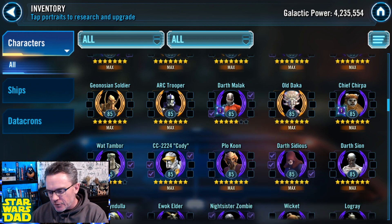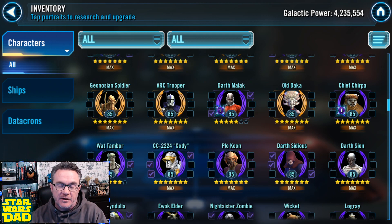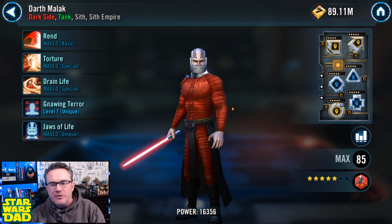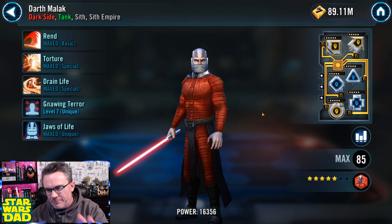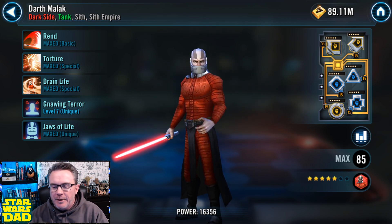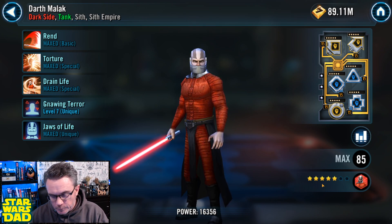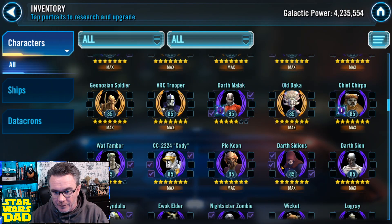I want to talk today — I've kind of struggled with how to verbalize this — but it's something I see all the time when reviewing rosters. It's something I've always prepared for myself. I'm not going to talk about whose roster this is. I'm not here to call people out. But this is an unlocked Darth Malak, and right now he's only 5-star. I looked at this roster about a week ago, and he's gear 11.